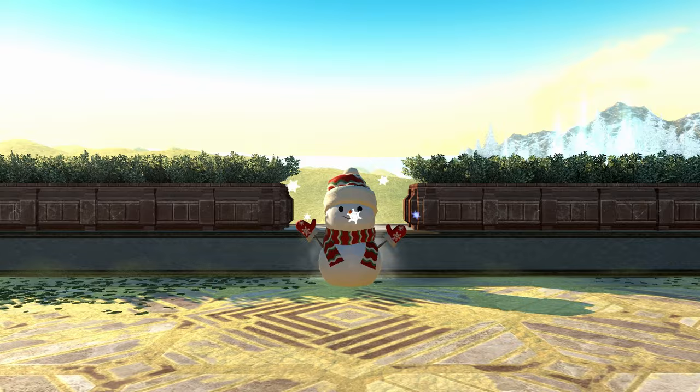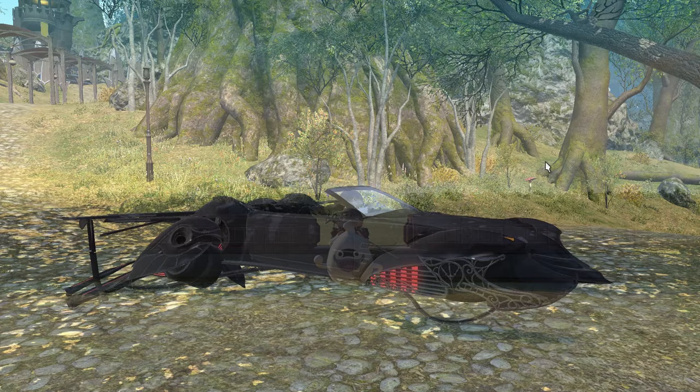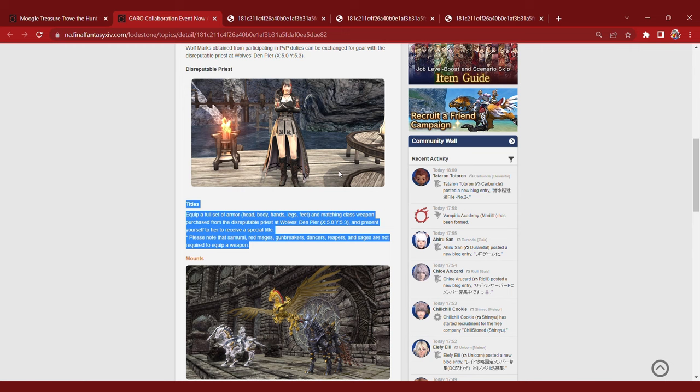As for the crossover events, though much rarer, you can almost always expect one of the rewards to be a mount. The Final Fantasy XV event gave us the Regalia, the Yokai Watch event gave us the Whisper-A-Go, the Whisper-A-Go-Go, and the Jibanyan Couch. As for the current crossover event, it is the Garou event, which is a popular Japanese TV show. Unfortunately, this event does require a level 60 job, as to acquire the three mounts in the event, you have to win PvP matches while wearing a specific title.